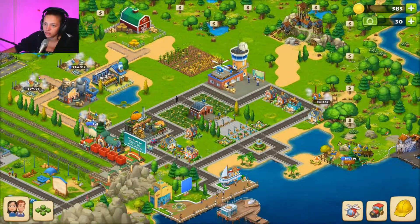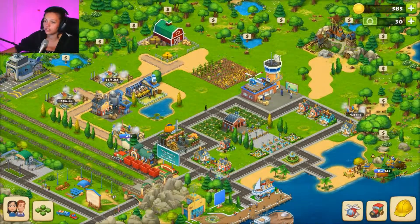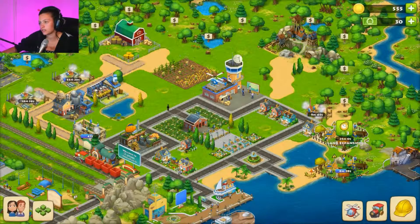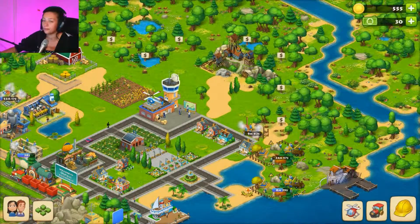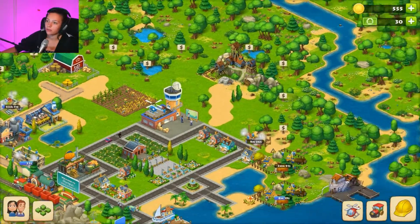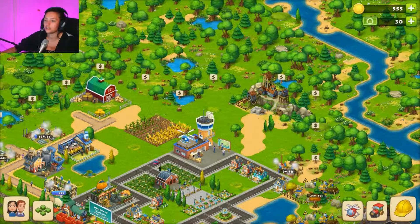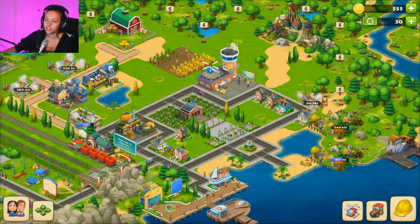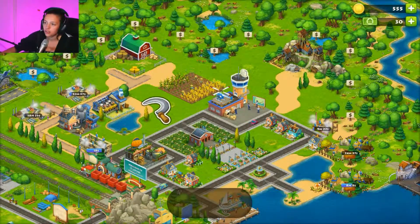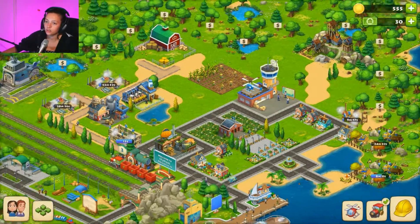I'm thinking I want a different landscape layout this time. I'll expand this side out — this will be more of our farming area, this will be the industrial area, and they should be separate from each other. So maybe this is farming, this is industrial, and this is the town square. The thing is, you don't have much space at the beginning. The nice thing about wheat is it's free and takes like two minutes to grow.